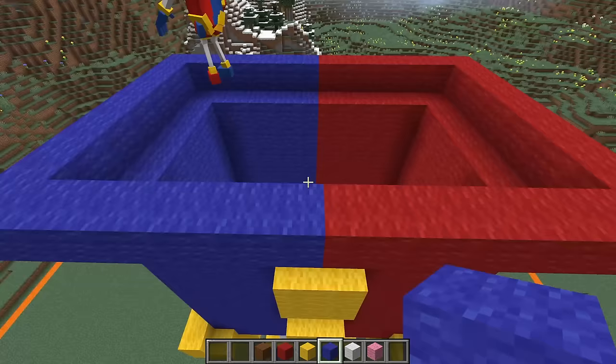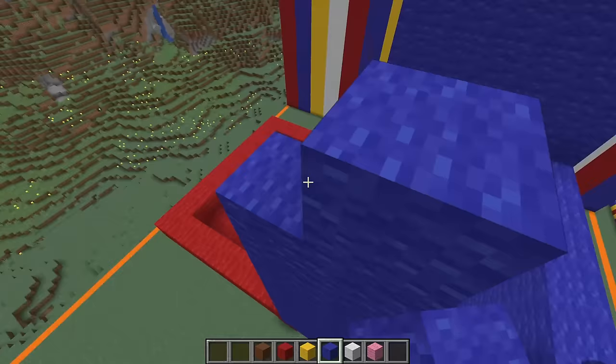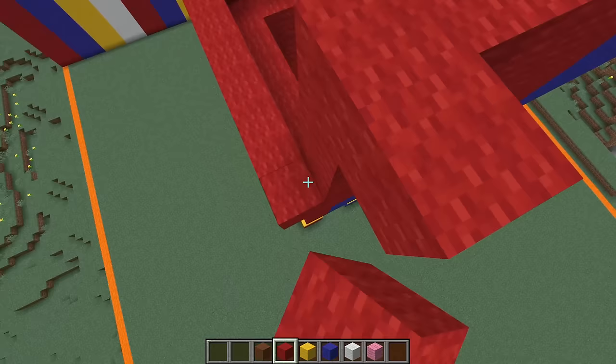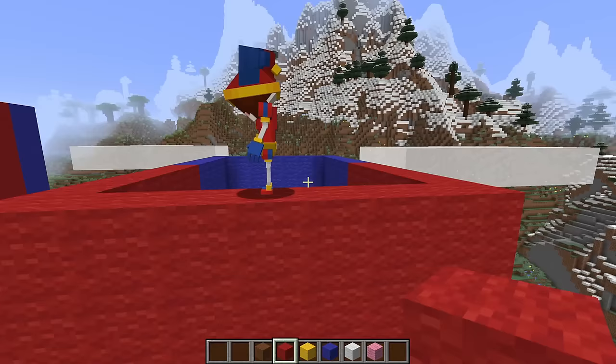Now we're just going to build this eight blocks up the same way we did before. Pomni, is this the best statue you've ever made? Oh yeah, I'm so excited! It's such an honor! Pomni's kind of my hero, so this is really cool. Alright, you keep working on the blue side Pomni, I'll get started on the red bits. Pomni's got lots of red, yellows, and blues - those are some of the coolest colors ever. And we've finished it off! Perfect!